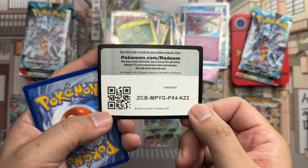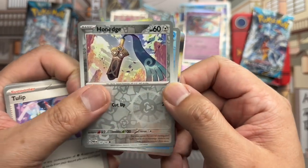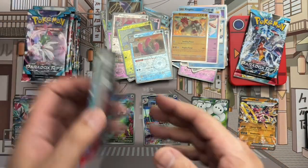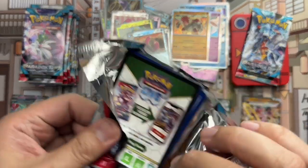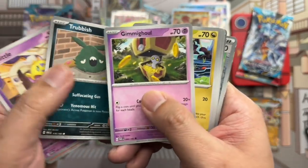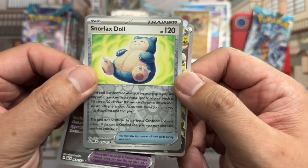Still looking for a special illustration rare trainer. Here's a code card. Vanillish, Onix, Tinkatink, Charcadet, Tatsugiri, Dondozo, Tulip, Honedge reverse, Wugtrio reverse — hate that guy — and Groudon holo rare.